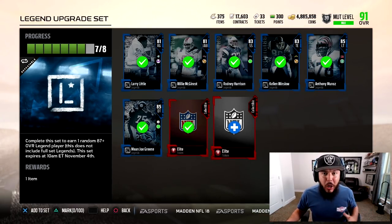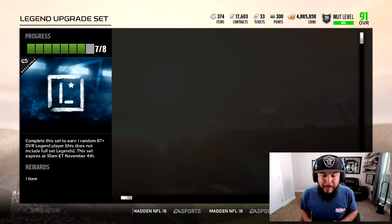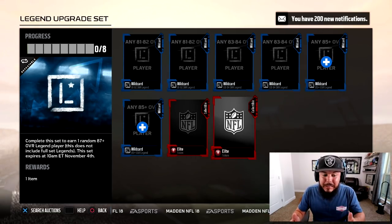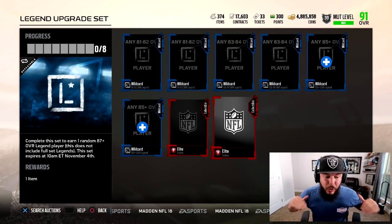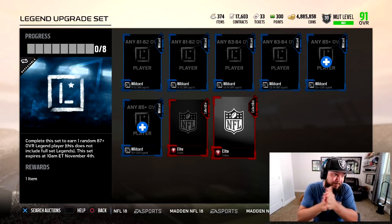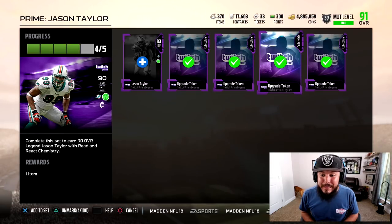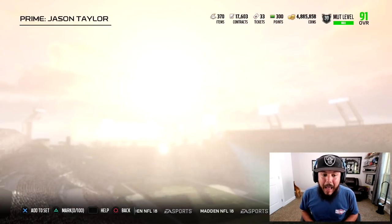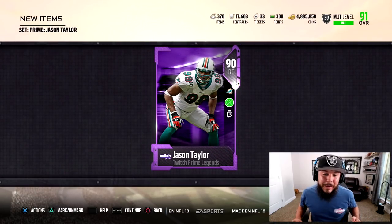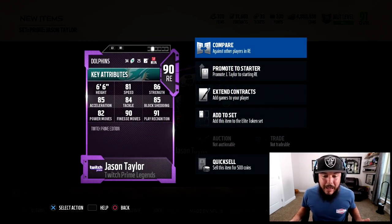They added this brand new legend upgrade set into the game. I just spent the last 45 minutes getting all these cards to do this set four times, and I had to get the elite tokens as well. It guarantees you one random 87 or higher overall legend — there are some really expensive 91 overall legends, so I just have to hope we can get one. I've been saving my Twitch Prime tokens — the Twitch Prime legend this week is 90 overall Jason Taylor.